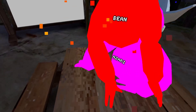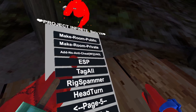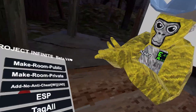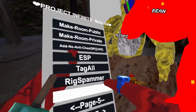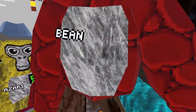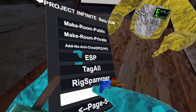We got tag all — that of course works. I can press it. Tag all — what page are we on? Page five or six, my bad. Tag all works, it just tags everyone, but we're in a three-person lobby so it won't work well. Then we got rig spammer — you're red for me. I don't know how to make it stop. Basically it would spam a bunch of rigs.